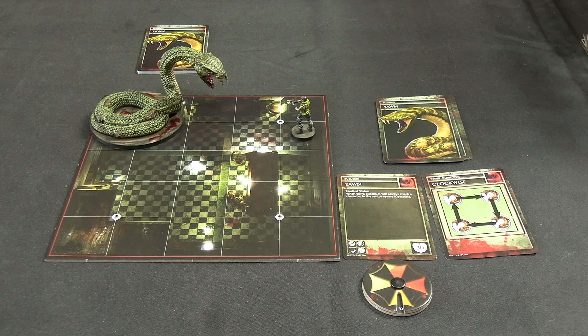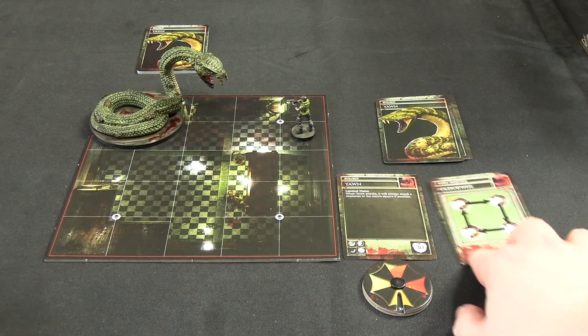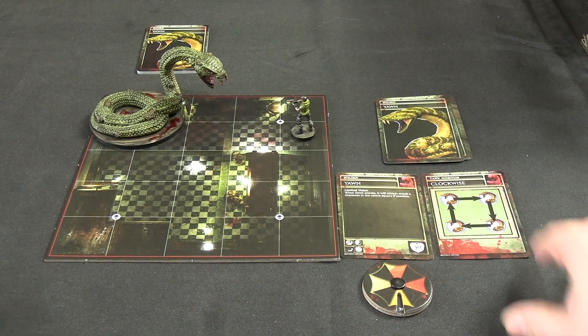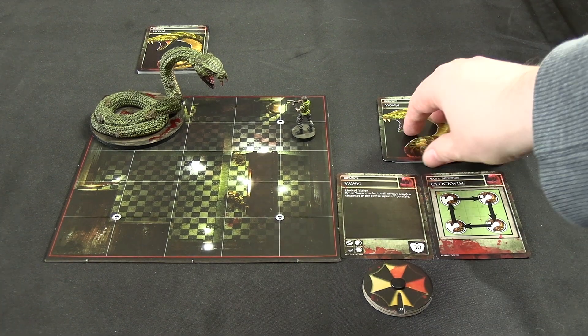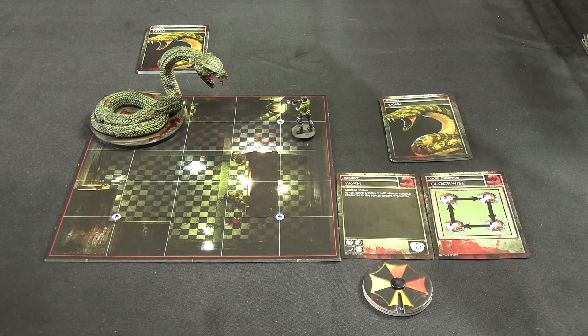One thing to mention in the setup: it does not tell you which side Yawn starts on. I presume it's meant to start clockwise because that's the natural inclination - Yawn just moves around the outside of the fight area either clockwise or anti-clockwise, then prioritizes attacking anybody in those middle five squares. It doesn't say whether it starts clockwise or anti-clockwise, so I'm choosing clockwise because Chris is there. He has 30 health - that's the attack you pay attention to. If Chris gets shoved out the way, he has an AI deck and doesn't do reactions.